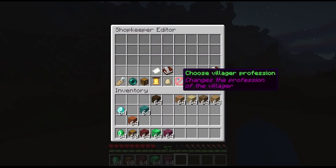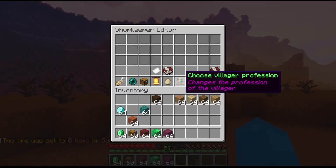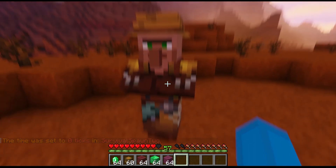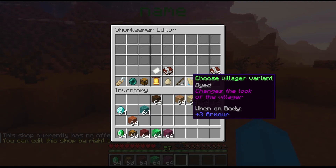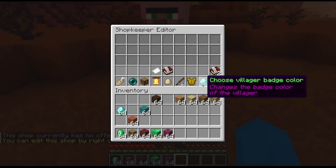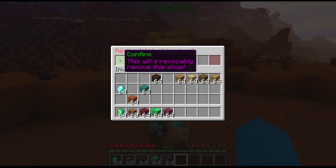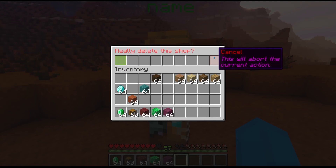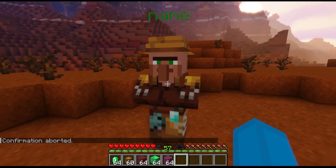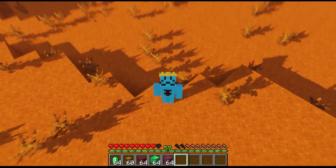Here you can change what biome it's from. Here you can change what profession it has — now it's a librarian, now it's a geographer, now it's a fisherman. Then you can change the color of the badge — green diamond, for example. If you click here and click the green it'll delete; click the red to cancel. And that's how to use shopkeepers — thanks for watching, goodbye!